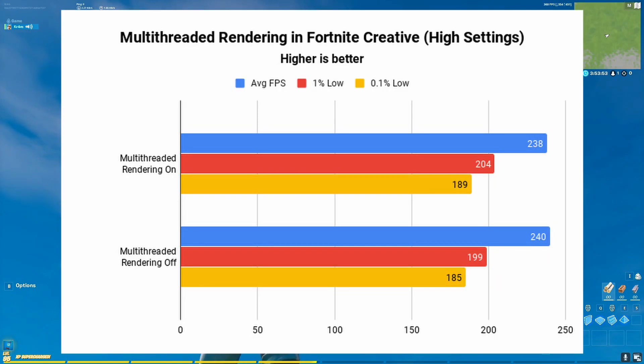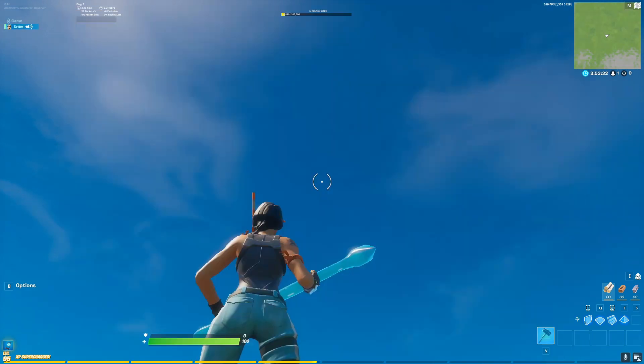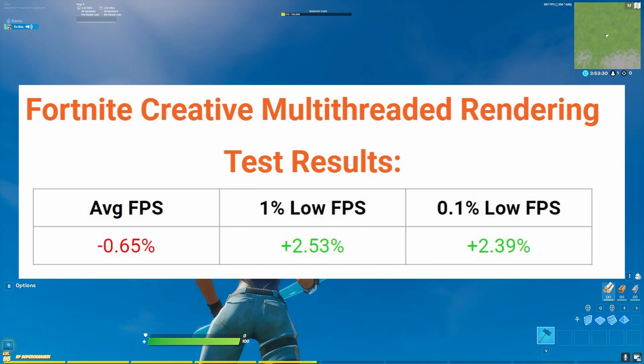On your screen you'll see the results of this Fortnite creative test, which shows the average FPS, 1% low, and 0.1% low FPS when using multithreaded rendering. In this test, turning on multithreaded rendering actually reduced my average FPS, but it was only by 2 FPS — less than a 1% difference — so it's negligible. More interesting is the 1% and 0.1% low FPS, where having multithreaded rendering turned on improved performance by more than 2%.